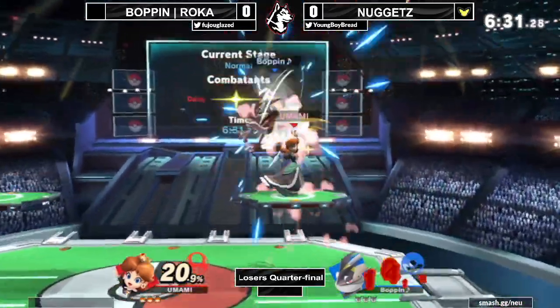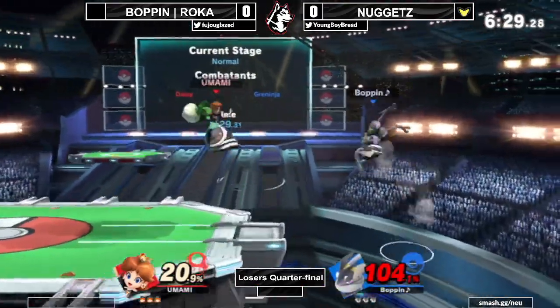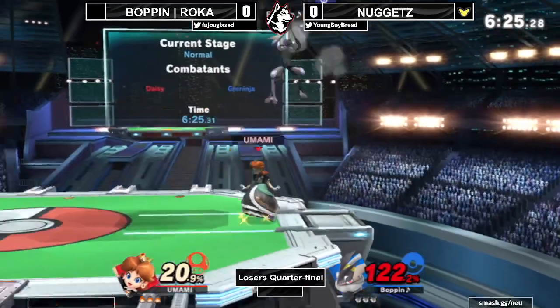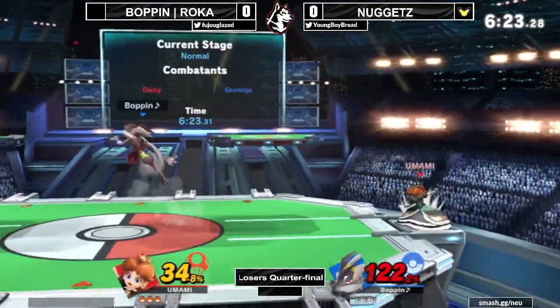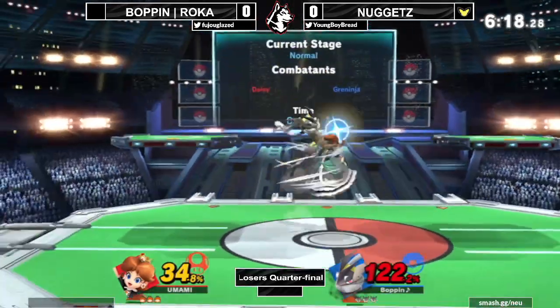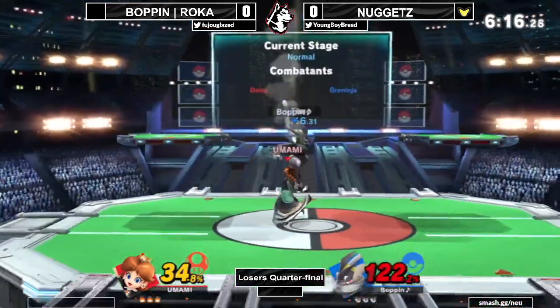The Daisy player basically just plays neutral, which is a very interesting choice. You'd want to focus on the advantage state, since there are a lot of intricacies to it — you can really optimize those Daisy combos. But he's doing something right: he's got a 90% lead and one of them is at kill percent, the other one isn't.